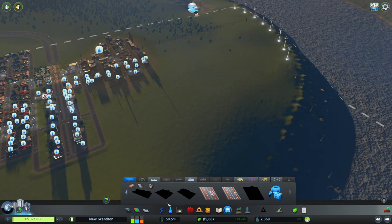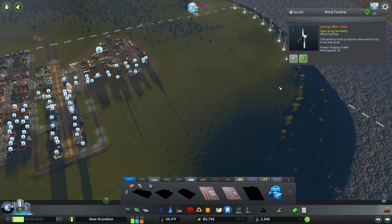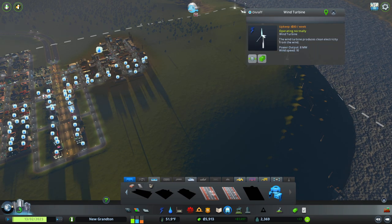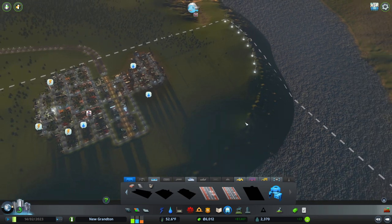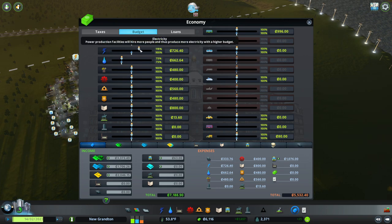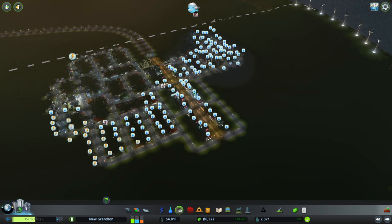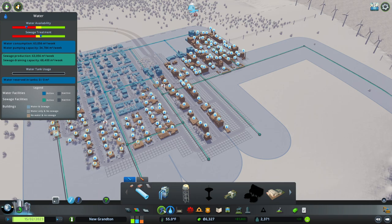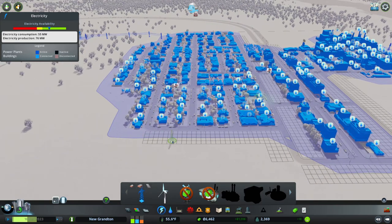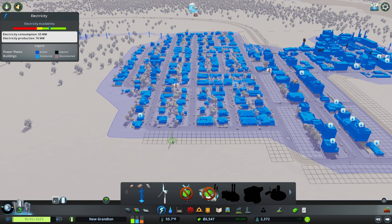We just don't have the power. Could we, as a temporary measure, just bump all this up to 125%? And then we can address it later. Make sure water... right, there we go. Power should be kicking in. You might not have any power, but you can go on a nice biofuel bus. We've got lots of power now.